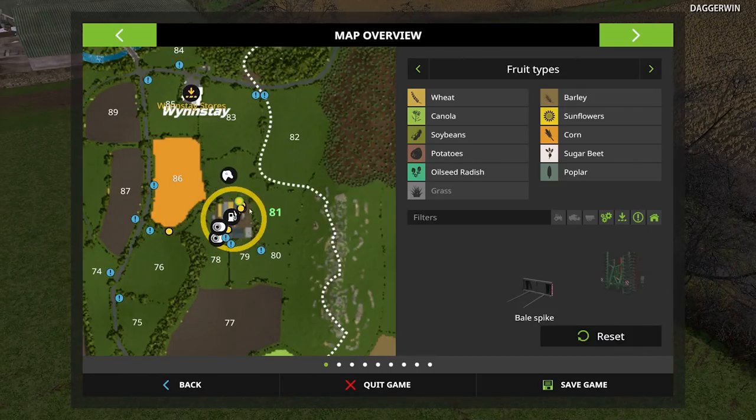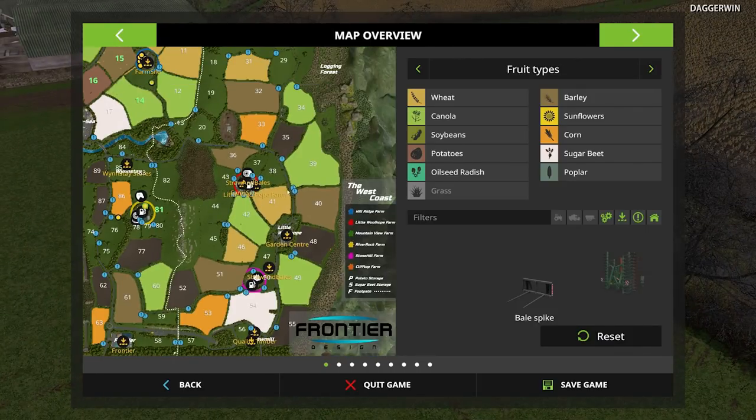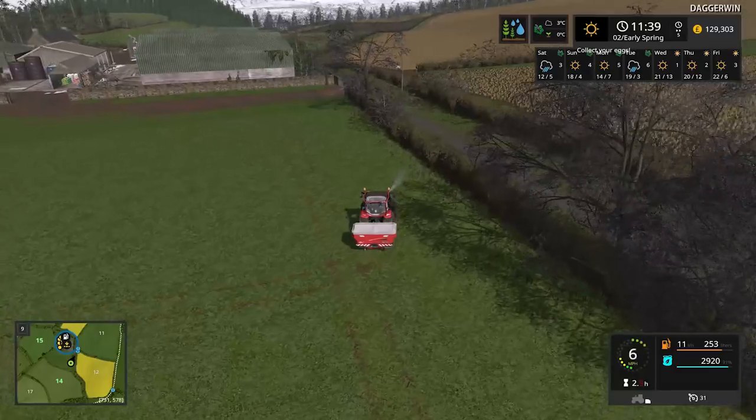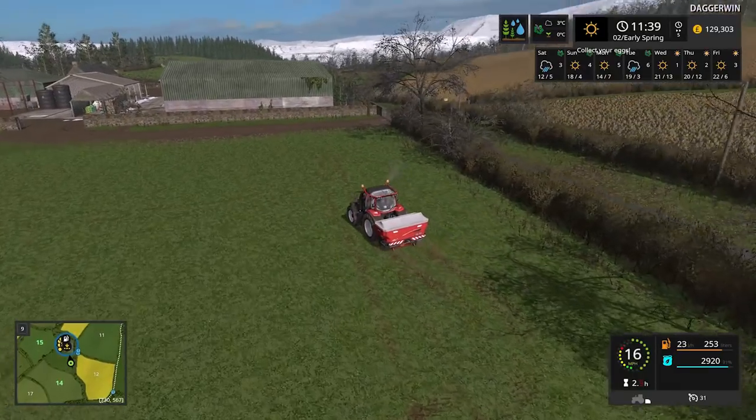Field 81 is this one down here which is the sheep farm — River Rock Farm. Field 30 is the one at Mountain View Farm. And did we purchase any more? I'm not too sure. No, we didn't buy any more grass fields I don't think. So yeah, we'll just go over to those two.